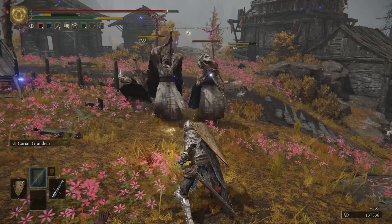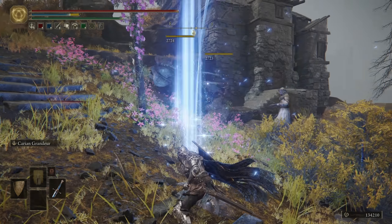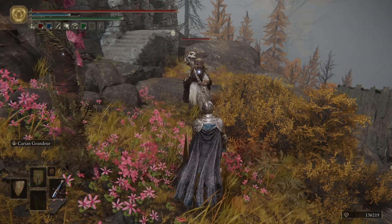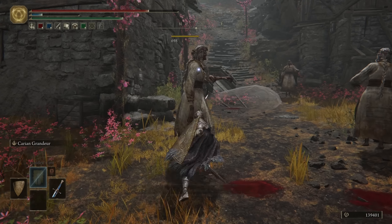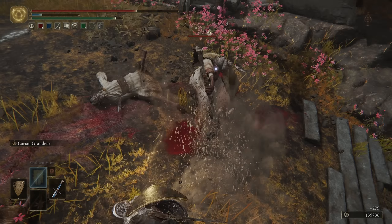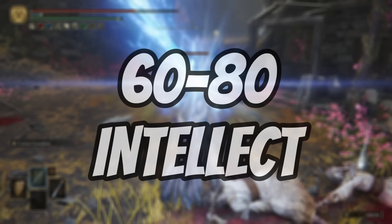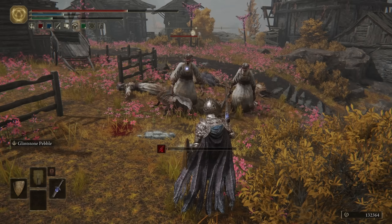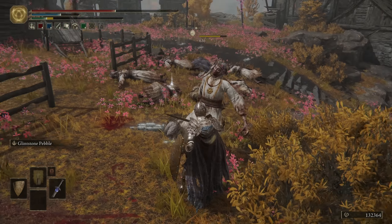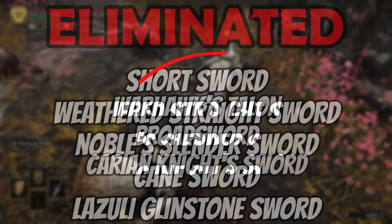But the Karia Knight Sword does have this absolutely massive magical sword that you can charge up to a maximum of three times to release a devastating blow. On top of that, when you actually look at the attack rating and the scaling, the Lazuli Glintstone Sword technically is better with a pure intellect build — I'm talking like 60 to 80 intellect and above — it will outscale the Karia Knight Sword. However, in literally all other instances, the Karia Knight Sword is going to have better attack rating. It's also easier to get, and I personally think the weapon skill is better. So for that reason, we will eliminate the Lazuli Sword and put through the Karia Knight Sword.